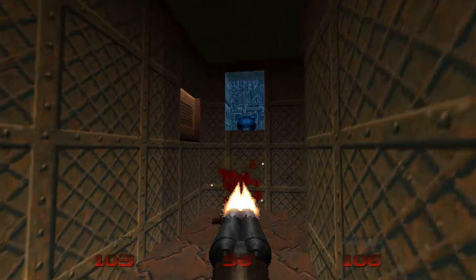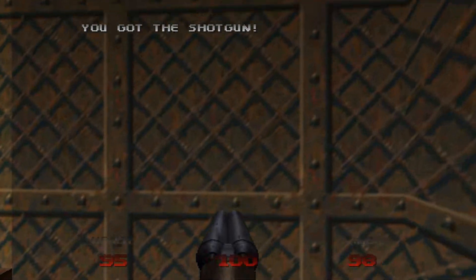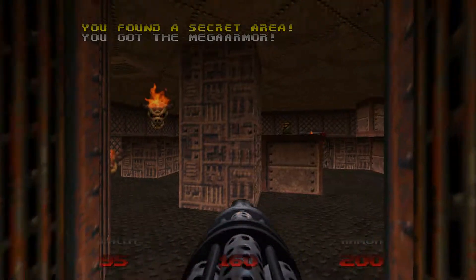I'm just going to head down the corridor here. There are a couple of spectres to take out, and then I'm going to open up the wall underneath the vent. This leads around to the one and only secret for the level — the blue armor. I'm just heading around here. Now I'm going to clear out this room.